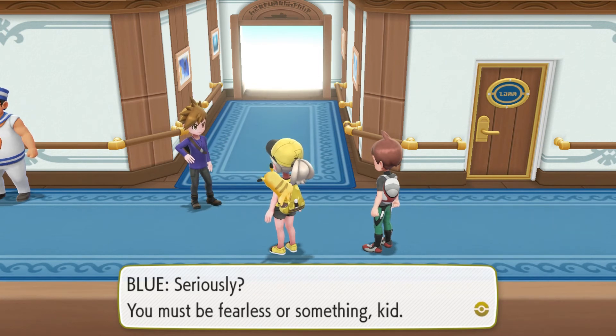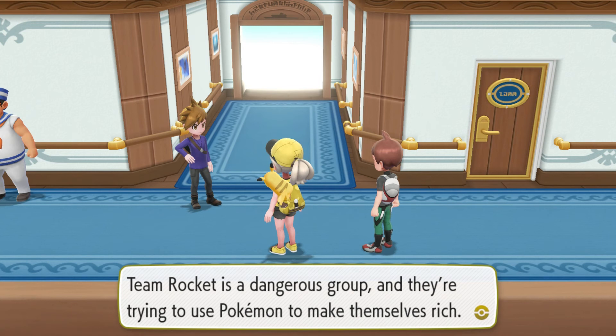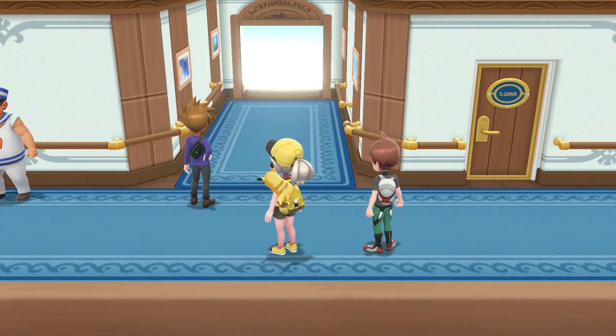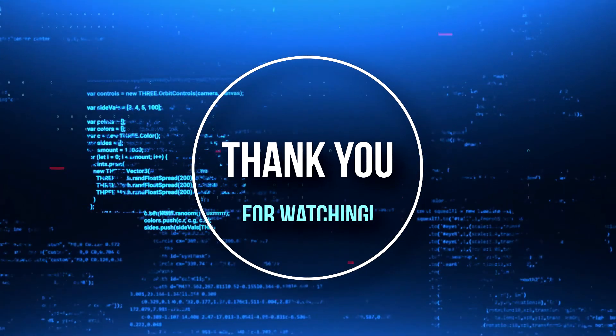Blue says he overheard something at the party about Team Rocket. He's battled them before. Team Rocket is a dangerous group trying to use Pokemon to make themselves rich, and Blue warns us to stay out of their path. Blue then heads off, and we wrap up — reading the text boxes is a bit of a struggle since the player keeps pressing through them quickly.